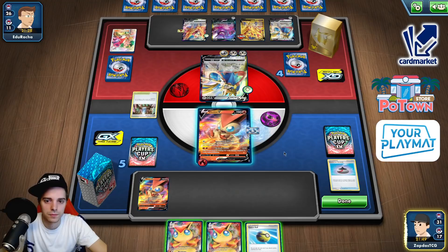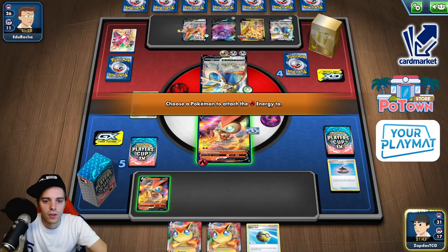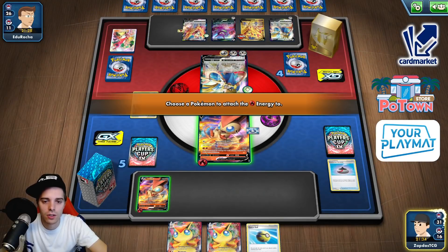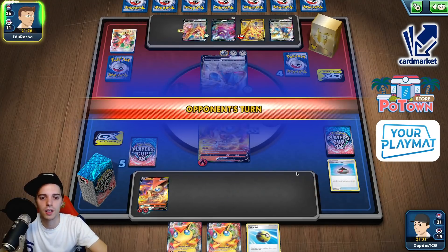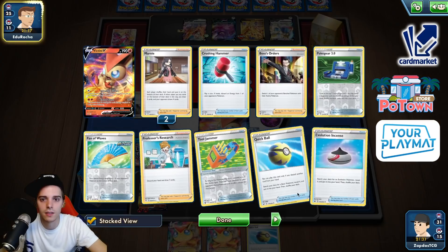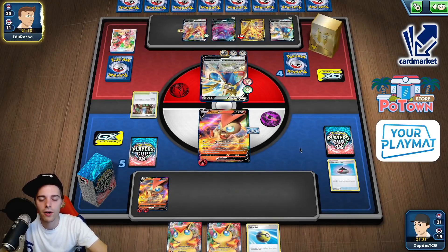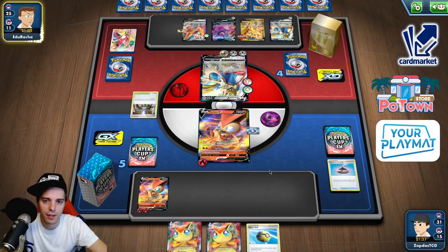The Cape of Toughness has been put onto the Zamazenta instead — we are in an awkward situation where the opponent was able to take the better scenario here. We punish down the Bronzong which doesn't help out in the prize race at all. We still have a lot of Boss's Orders which is good. Oh boy — there's the Bronzor, he will be able to move around his energies. Saucer on top of it. There's the Marnie — both of our Victini VMAXes going down to the bottom of the deck.